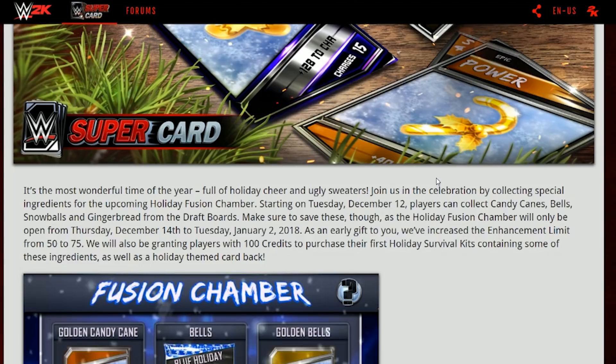It's the most wonderful time of the year, full of holiday cheer and ugly sweaters. Join us in the celebration by collecting special ingredients in the upcoming holiday fusion chamber. Starting on Tuesday December 12th, players can collect candy canes, bells, snowballs, and gingerbreads from the draft board. Make sure you save enough — the holiday fusion chamber will only be open from Thursday December 14th, that's my birthday, through Tuesday January 2nd. As an early gift, we're increasing the enhancement limit from 50 to 75, and granting players a hundred credits to purchase their first holiday survival kit.